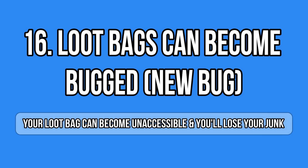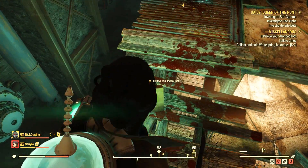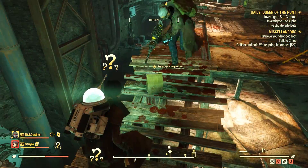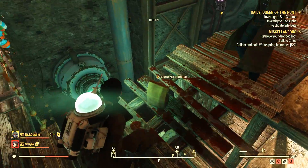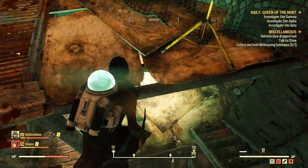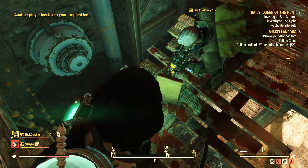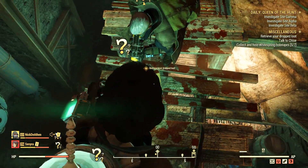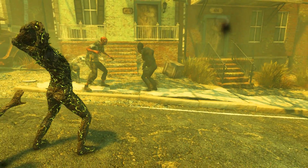Talking about loot bags and dying, I found a new bug today — I'm not entirely sure if it's specific to Private Worlds or Adventure too. I died and my loot bag was bugged: I couldn't access it or loot it at all, even though a mission prompt told me to loot it. I ended up losing all my junk, which was annoying, but I didn't have anything special. Be warned — this may happen to you as well.